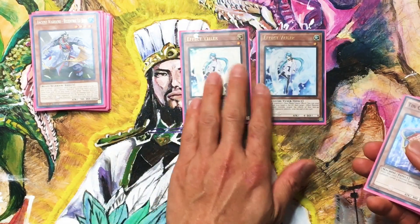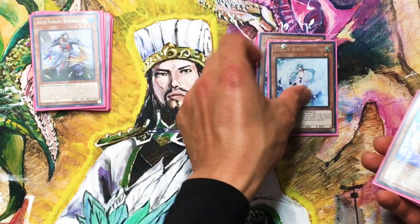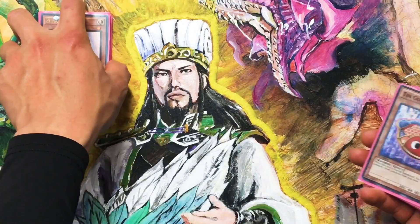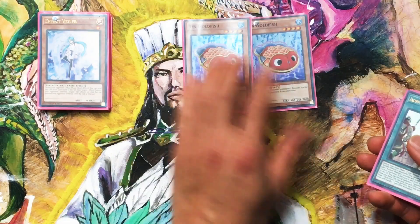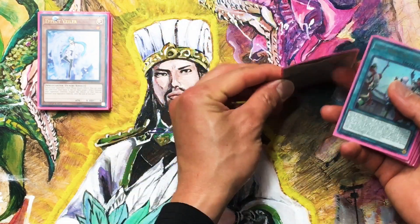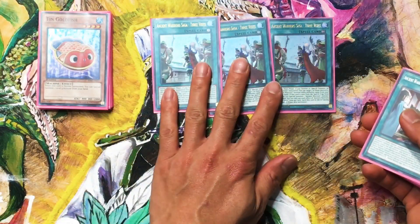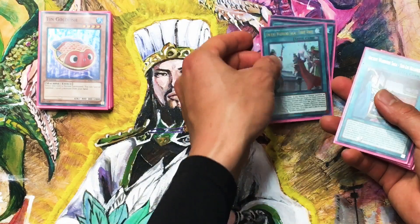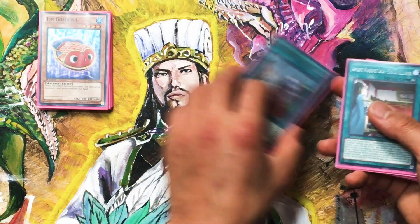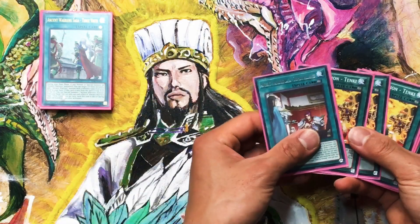Effect Valor — whether I go first or second, this one works perfectly. Two Tin Goldfish to set up the combo — Tin Goldfish is very important. And then of course, three Visits: whenever you normal summon an Ancient Warrior, you add an Ancient Warrior to your hand, and then destroy three Visits to special summon.